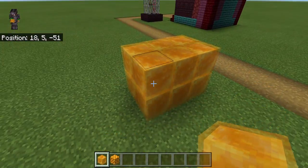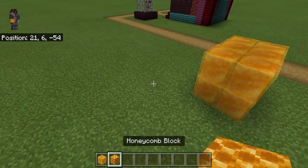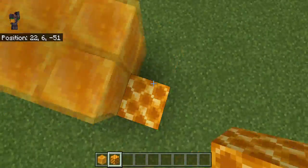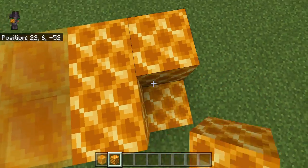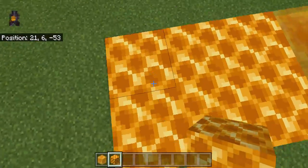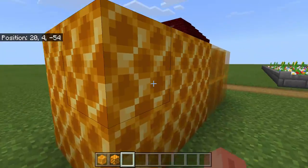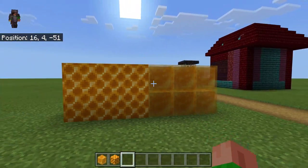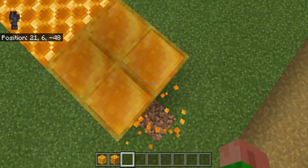Honey blocks make a sticky sound because they're honey. And here is a honeycomb block — if you walk on it, it doesn't slow you down. So this is the bee enclosure that I made.